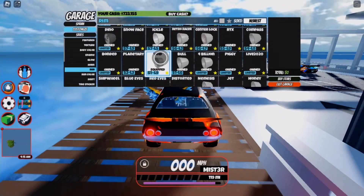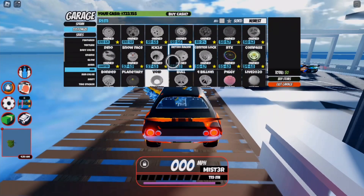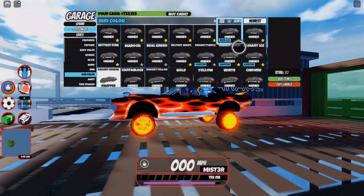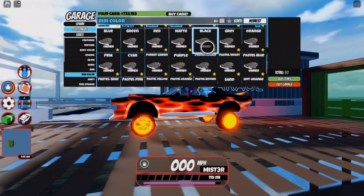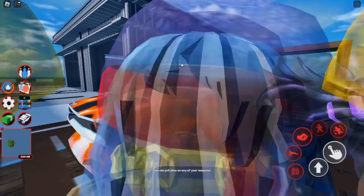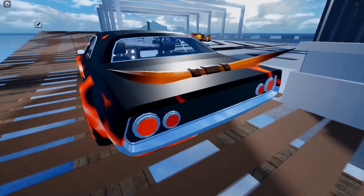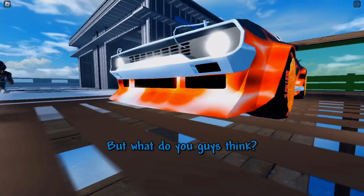I'll also use the Bull Rims — these are the Bull Rims from Season 1 Beginnings. Just like the Bull Spoiler, I'll select orange for the color because it should fit really well with my customization. So we've got two different items named Bull, which I think is pretty cool — the Bull Spoiler and the Bull Rims.